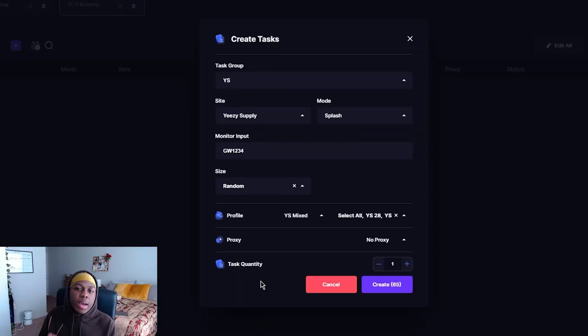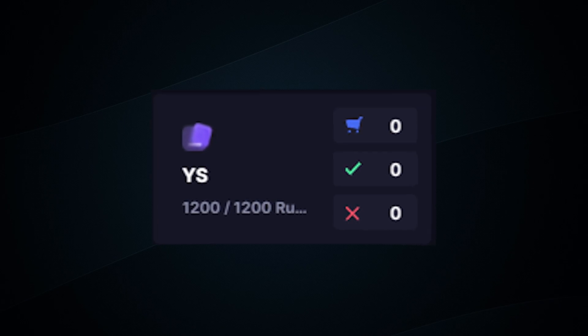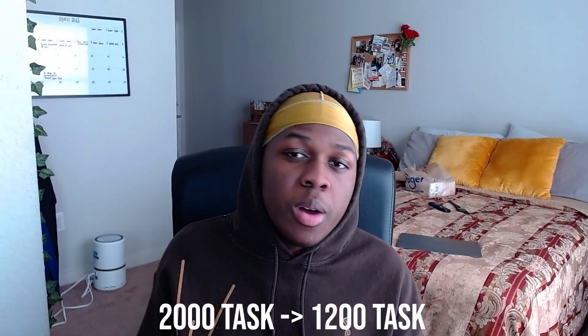Now I want to show you guys my task setup — it's really basic. There's really not much to it. Valor is one of the simplest bot setups: you just throw in a SKU, select your profile, your proxies, and that's pretty much it. For each copy of Valor, I run around 1,000 to 1,200 tasks. This is something you have to trial and error on — for a while I was running 2,000 tasks per instance, which could have played a huge factor into why I wasn't copping as many pairs. So I decreased my task count from 2,000 to 1,200 and I've been seeing a way better ratio in terms of success and pass rates. I've seen people run as low as 800, and some people run up to 1,500.